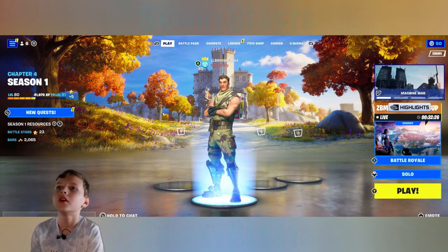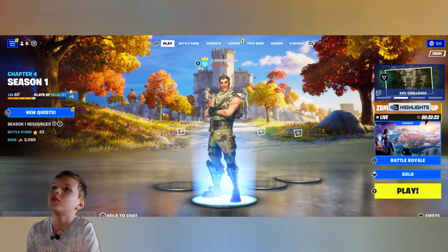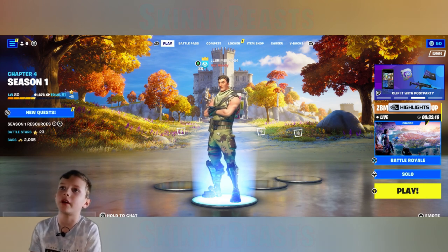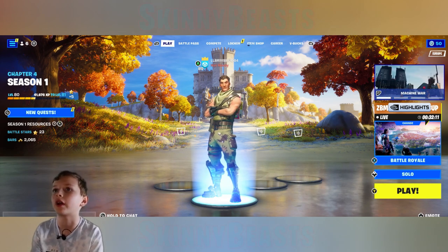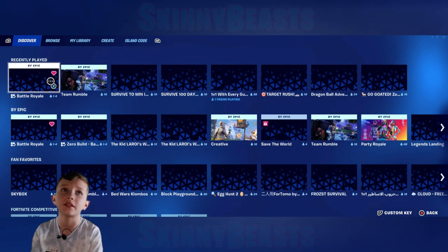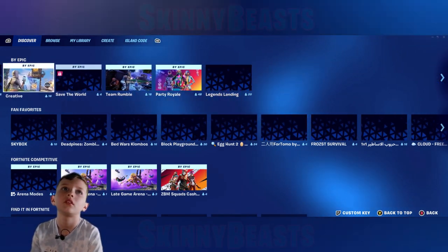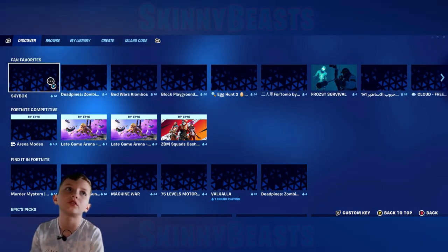To select your game mode, just above where it says Play there's a button that says Battle Royale, or whatever you most recently played. Press that button and you can try loads of different things and see what they are.